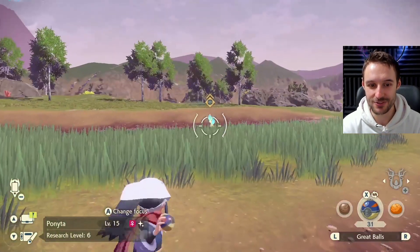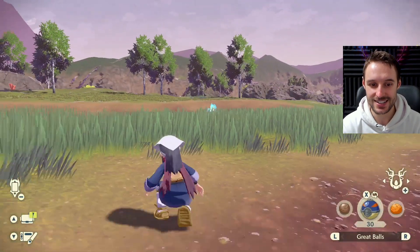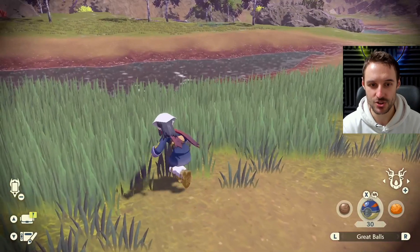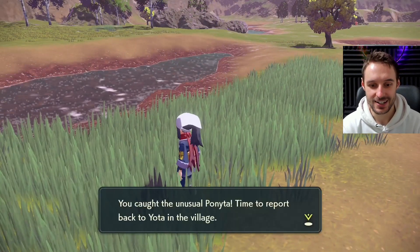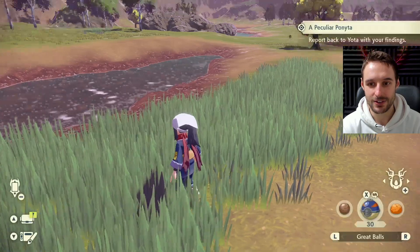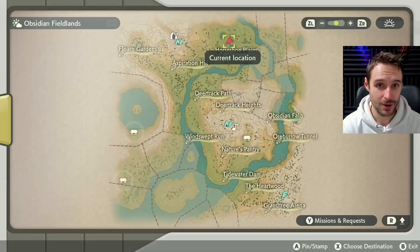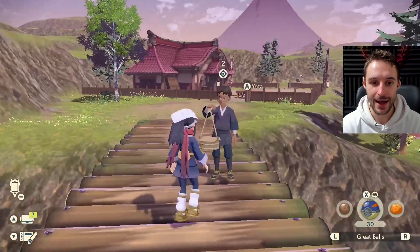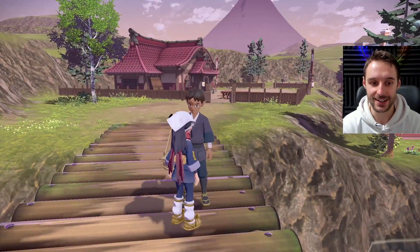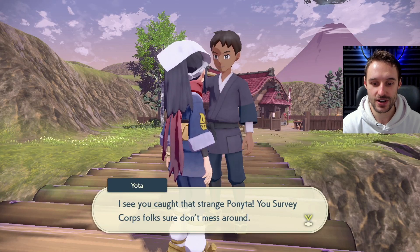Oh, I do have Great Balls — never mind, I do have Great Balls. So it's still pretty early, guys — this is like three or four stars in. Not that far at all. So there we go — you got it. One Great Ball will do it, and we go back and report to Yota, who will, by the way, let you keep it. So let's go ahead and go back to the village. When you're finished, you come back to him here and talk to him once again. You've got a strange Ponyta, and he will end up giving you the shiny Ponyta. So that's really all there is to it, and that is going to net you your first shiny of the game — most likely, because it's that early.